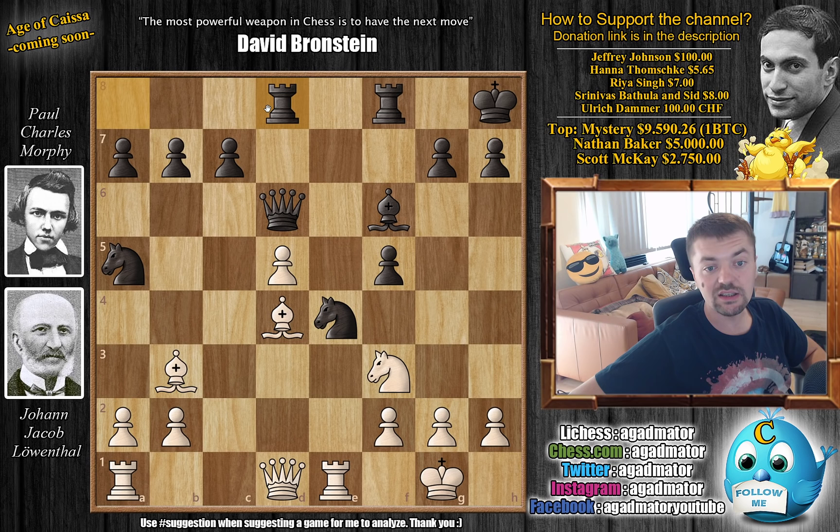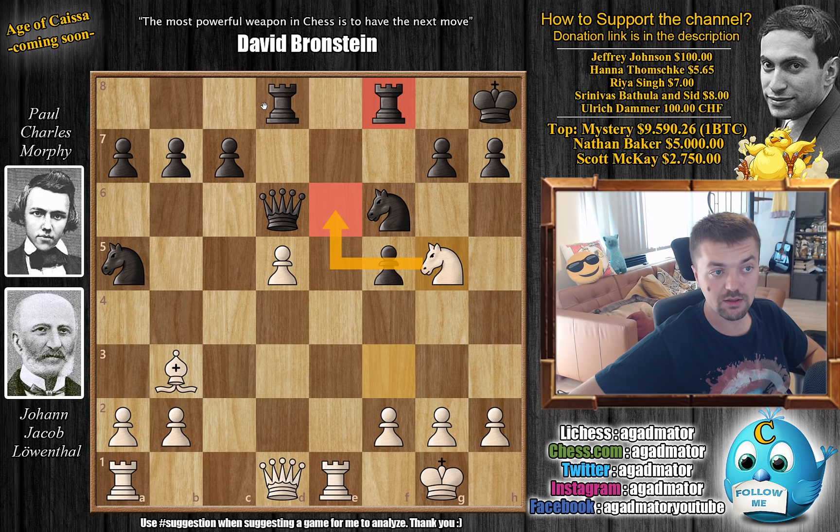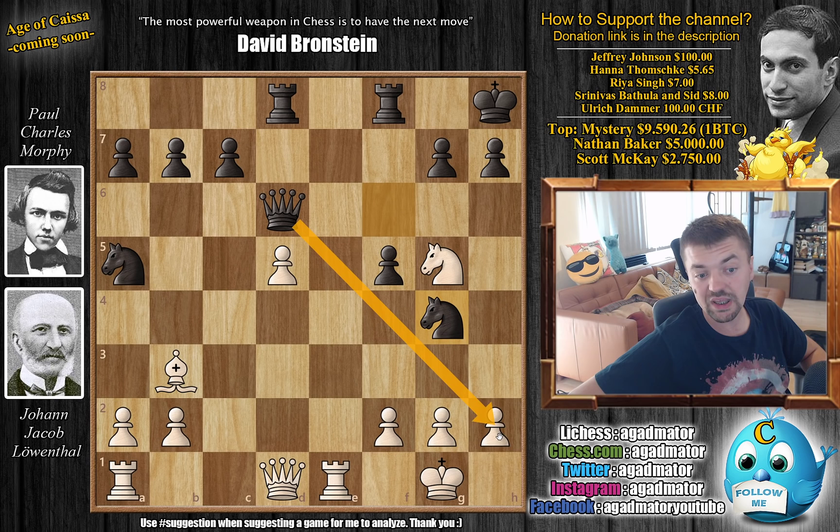Rook to E1 — Leventhal just continues developing pieces. And Rook A to D8 — Morphy does the same. Here we have a trade: captures on F6, captures on F6. And now Knight to G5 — again Leventhal with the threats. Knight to E6 is the threat that will win one of the Rooks. But Morphy counters with the threat of Queen captures on H2.